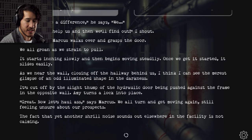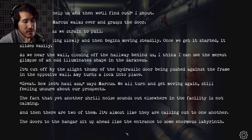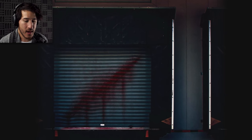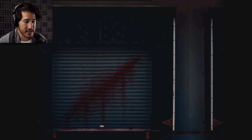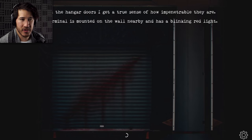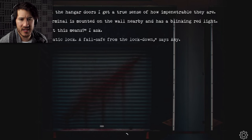The fact that yet another shrill noise sounds out elsewhere in the facility is not calming. Then there are two of them — it's almost like they're calling out to one another. The doors to the hangar sit up ahead like an entrance to some enormous labyrinth. There's blood right on that hangar door, and it seems to be bent. When we reach the hangar door, I get a true sense of how impenetrable they are. A computer terminal is mounted on the wall nearby with a blinking red light. 'Any idea what this means?' 'It's an automated lock, a failsafe from the lockdown,' says Amy.